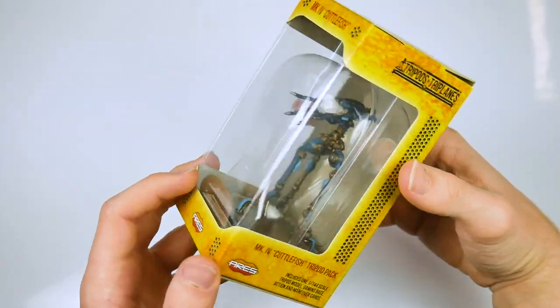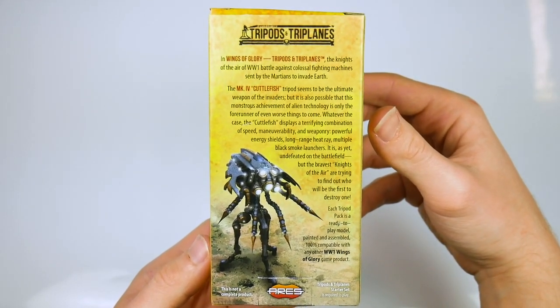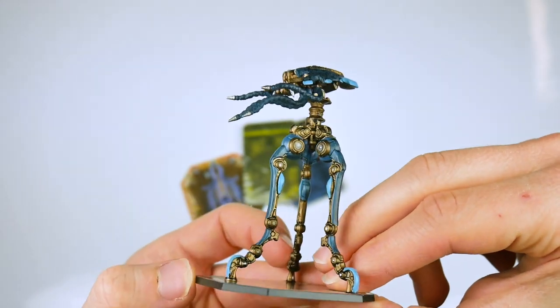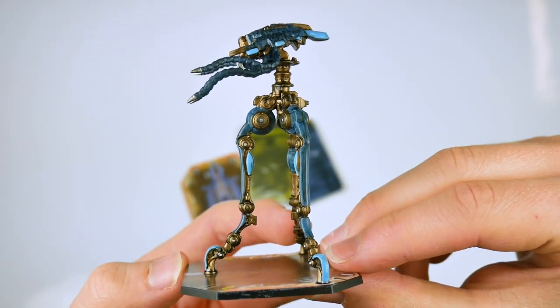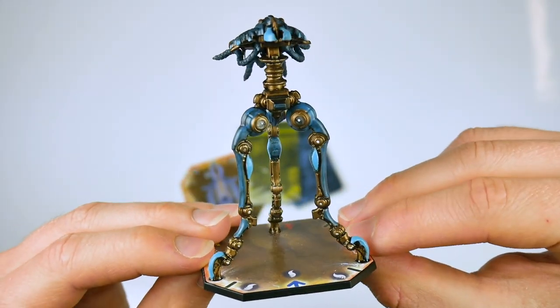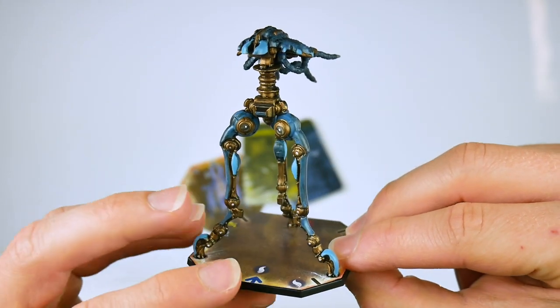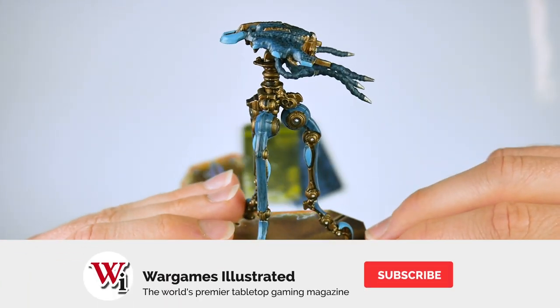Lastly, we have the Mark 4 Cuttlefish — as designated by humanity. This is currently the most advanced design of Martian tripod and combines the best of the other designs into one extremely formidable weapon. Consequently, the plethora of weapons, movement options, and action cards contained with this model makes this the top of the line as far as gaming options at the present time.